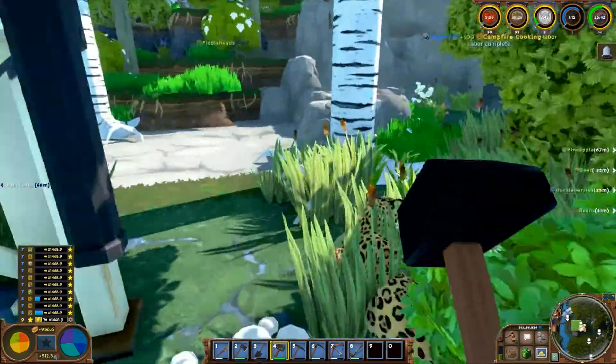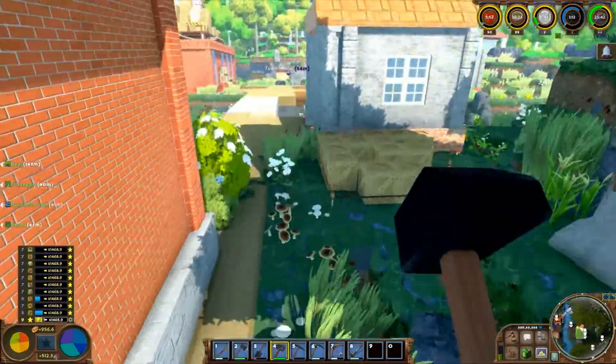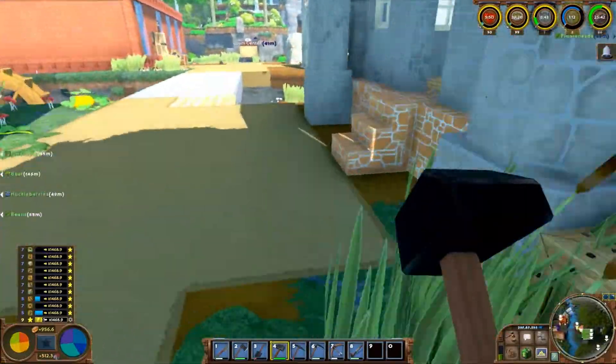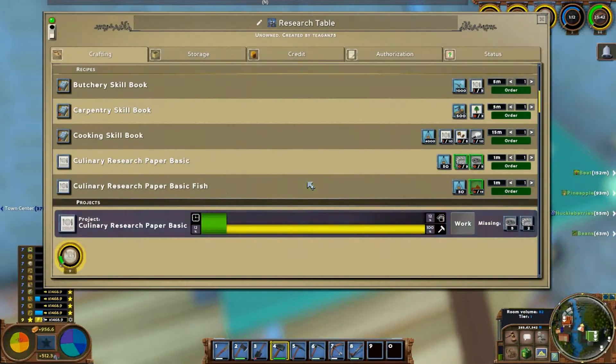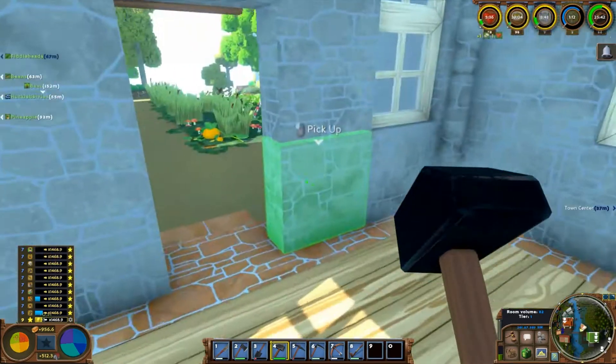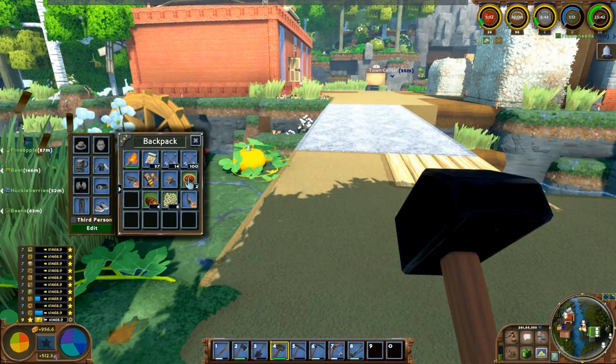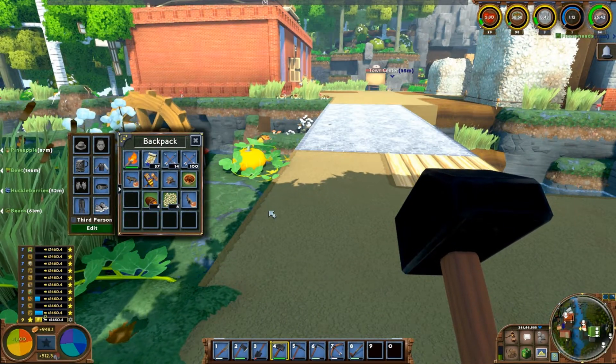I already forgot how many fried vegetables I need, but I put 30 in. Short-term memory — so much stuff. So 30 should be plenty, and I'm making a hundred jungle campfire salads. I know I won't need a hundred, but we can use them for food, and we were low on those anyways.